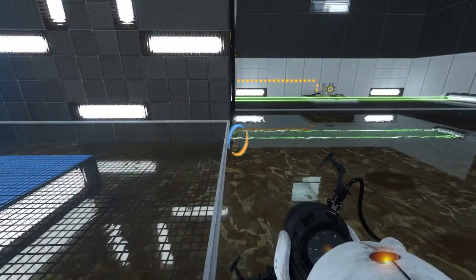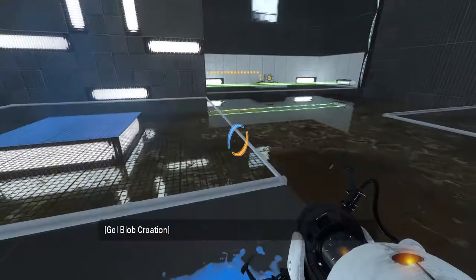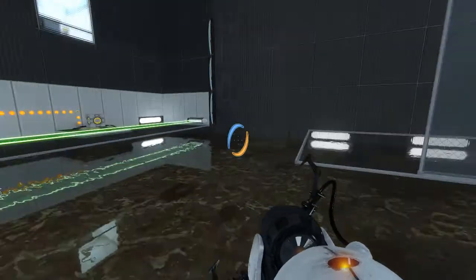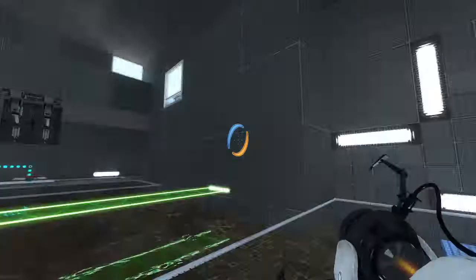We'd get gel on the light bridge here so I can bounce across or something? Well, I could theoretically do that. But then what? Cause I can't see this from here.